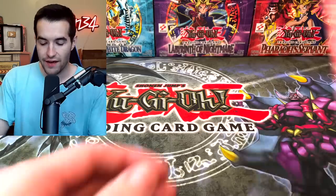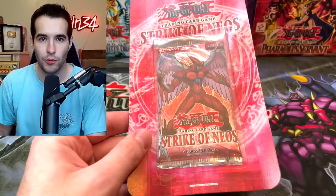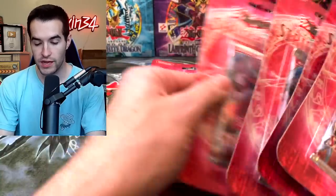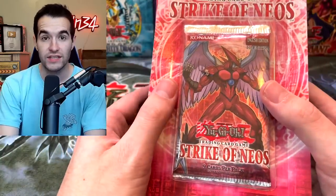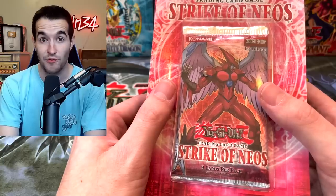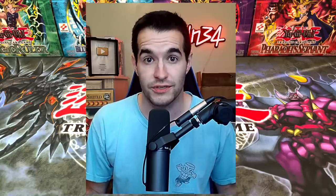First of all, we have some Strike of Neos first edition blister packs. They are a little warped, but that tends to happen with older blister packs on this cardboard, but they are still sealed, so it's really cool. We have seven of those. Strike of Neos is the only set you can get the Air Neos ultra rare and ultimate rare — it's never been printed again. Pretty cool awesome cover card, and there's also a lot of other good cards inside as well. It's one of the only boxes I have not opened from GX or the original series.